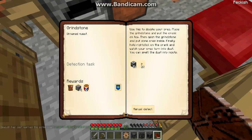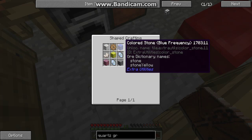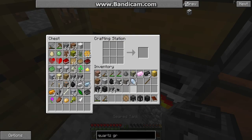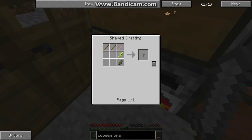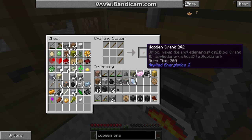Sorry for the cut and I'm back. So now we are going to do the grindstone quest which takes a quartz grindstone and a wooden crank. The quartz grindstone is very easy to do as it only takes three quartz, five stone, and one wooden gear. So let's start off by making five stone and we are going to make the wooden gear which is just four sticks. Next, let's take a look at how to make the wooden crank — it's just five sticks.